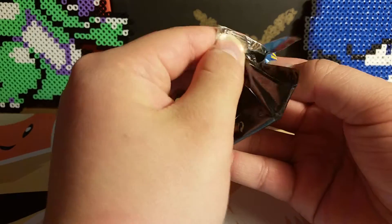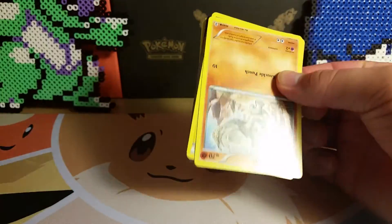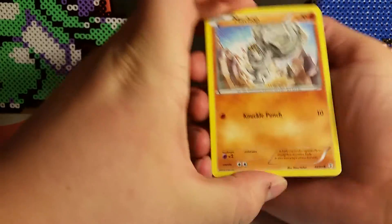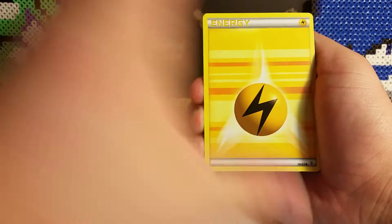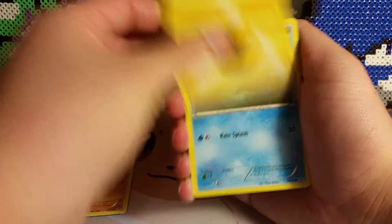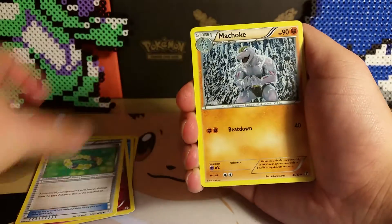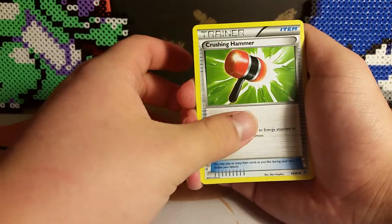Let's see if this will be a dud box or if this pack will save it. Out of the second pack, we've got a Machop, Lightning Energy, Shellder, Clefairy, Floral Crown, Machoke, and Crushing Hammer.